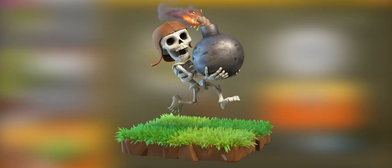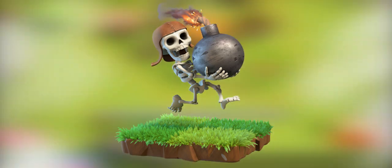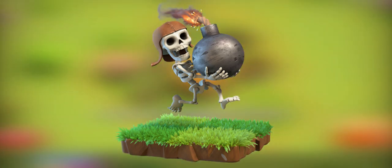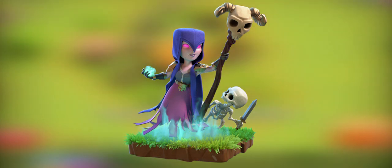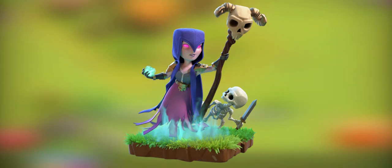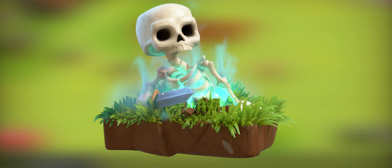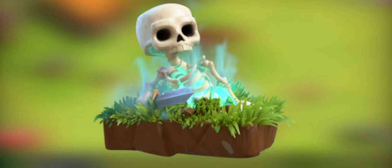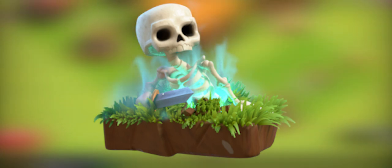The Wall Breaker, requiring a level 5 barracks. Nothing warms a Wall Breaker's cold and undead heart like blowing up walls. A squad of them will make way for your ground units and they'll do it with a bang. The Witch, requiring a level 5 dark barracks. The Witch never fights alone, constantly raising dead warriors from past battles to lead her attacks. The Skeleton — this undead creature poses little threat by itself, but it never fights alone, since the Witch can summon an endless horde of skeletons against your enemy.